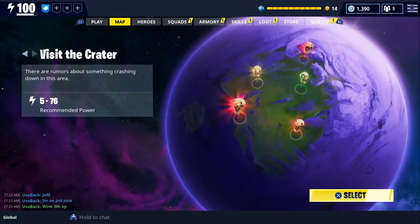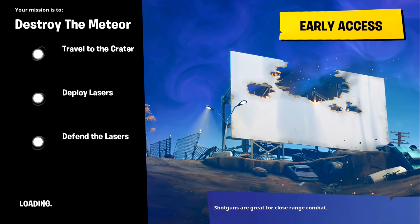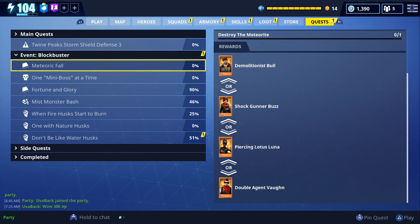Once you start the mission, you have to travel to the crater, deploy four lasers, and then defend the lasers while they destroy the meteor. Once you deploy all four lasers, you only have two minutes to build around each of them. If you're playing solo or don't have a full lobby, I recommend building around the lasers before deploying all four. The meteor is destroyed faster if you successfully defend all four lasers — if husks destroy one, it slows down the process. When I did it we had three lasers destroyed but defended the last one and it completely destroyed the meteor.